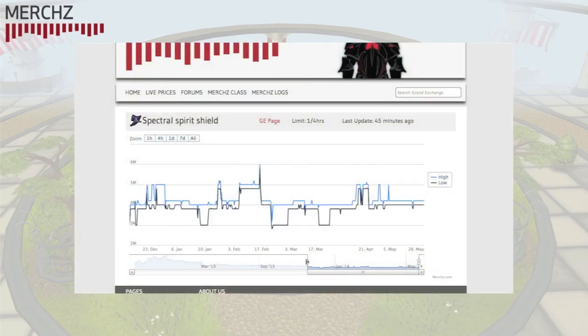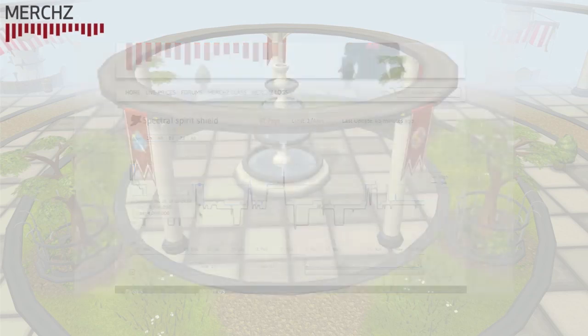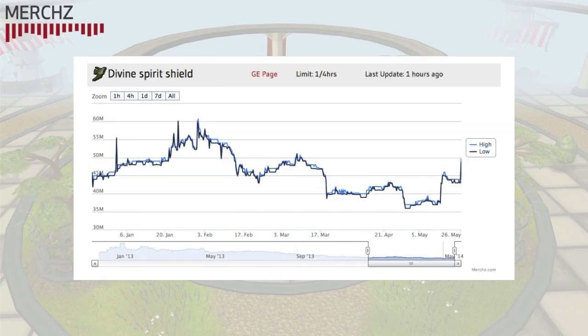Moving on to the Spirit Shields — so far they have been behaving somewhat differently from the level 90 Barrows Shields, but in the future Jagex should bring them closer together, meaning they will more likely have similar price patterns. If that is the case, you can watch both if you're interested in investing in either. Keep in mind that Spirit Shields have a Grand Exchange limit of 1 per 4 hours, while the rest of the Nex and Spirit Shields armor has a limit of 2, so factor this in when you want to flip or invest.